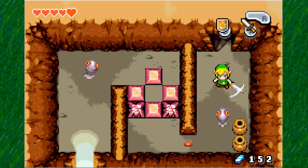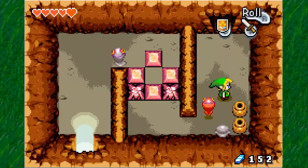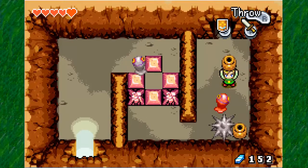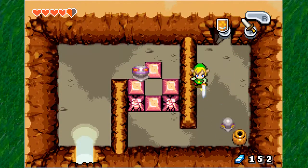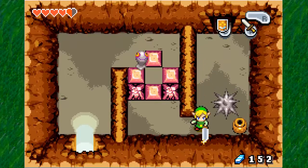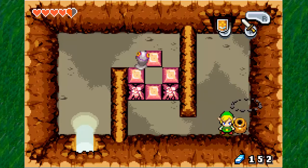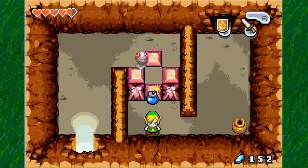We got the gray chuchus now, and they will turn into spikes when you hit them. This is part of the reason why I say you want to get the boomerang if you can. Basically, you have to throw stuff at them or attack them when they're not in spike form. So the moment they release their spike, you can attack them. I would suggest using a spin attack, or being able to throw something at them if you don't have the boomerang yet. I do recommend getting the boomerang at this time if you can.